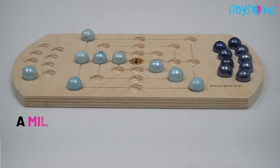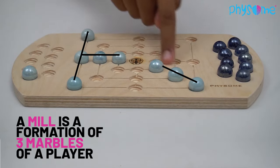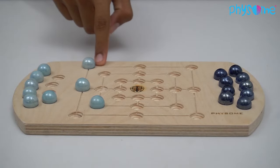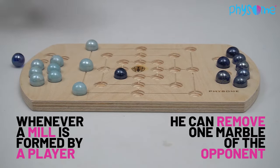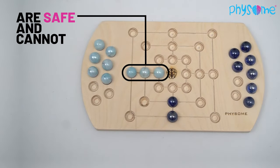A mill is a formation of three marbles of a player in a line, either horizontally, vertically, or diagonally. A mill is not formed when marbles are not on a connected straight line. Whenever a mill is formed by a player, he has to remove one of the opponent's marbles from the board, which was not a part of a mill.